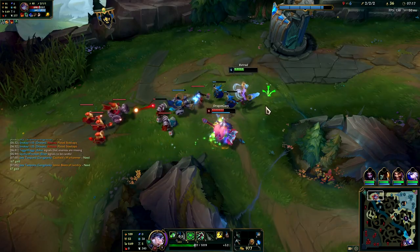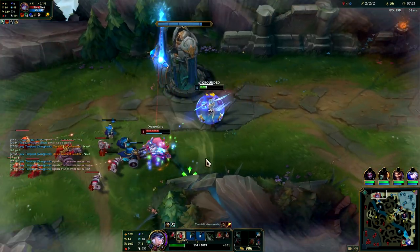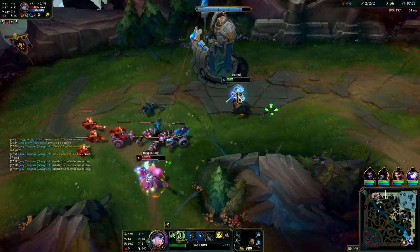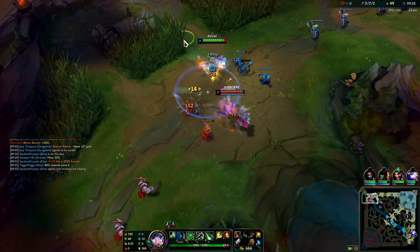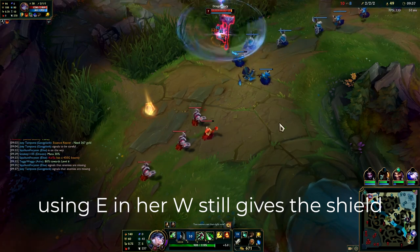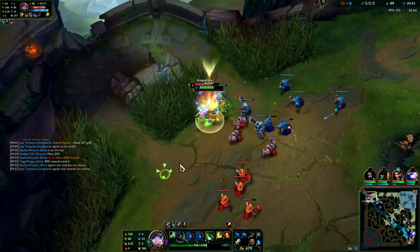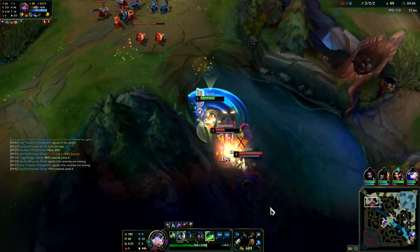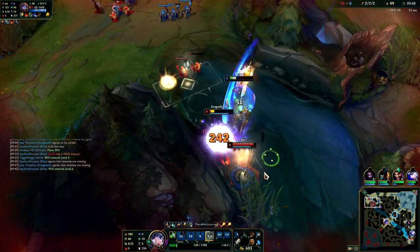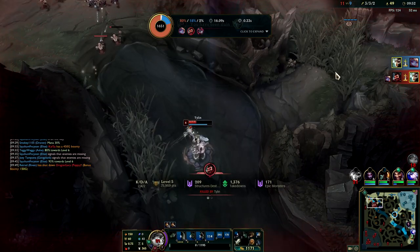Poppy's W is the one you really want to watch out for. It's a big zone that cancels dashes, and if she cancels your dash she grounds you, preventing you from using any mobility — even Flash. Try not to use any dashes while you're in the zone, but you can still use your E and it'll give you the shield even if your dash gets cancelled. Never do a full commit on her if she has her W. A smart Poppy will try to cancel your third Q with her W and then punish you for having no more dashes. When she does use her W it'll be on cooldown for about 20 seconds — this is when you want to punish her.